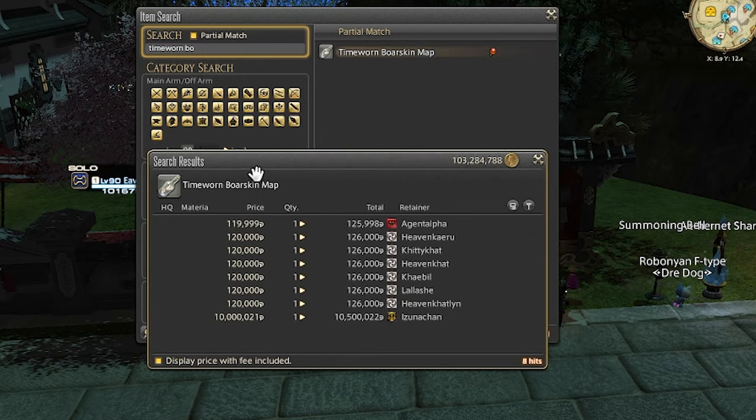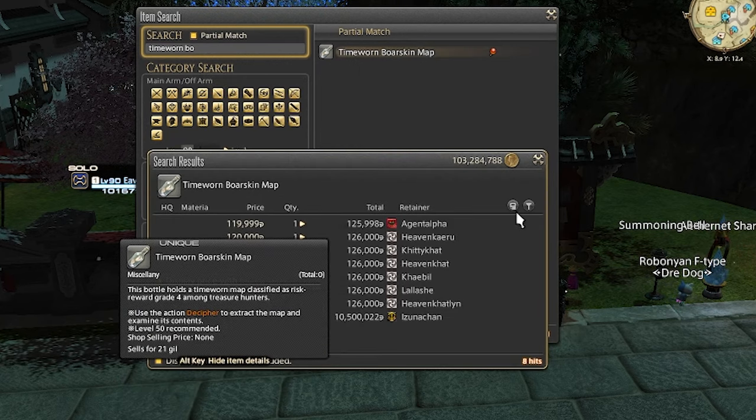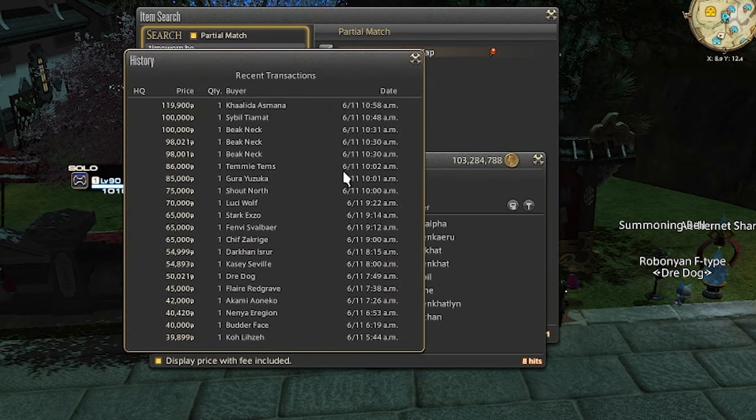Unfortunately, the market board is reflecting this. As you can see on my server, they are currently selling for 120,000 gil each.